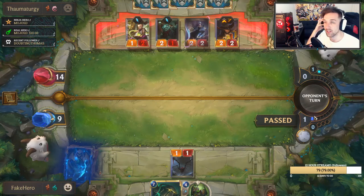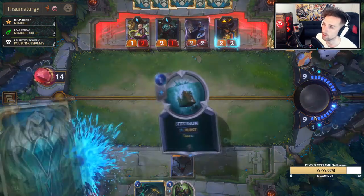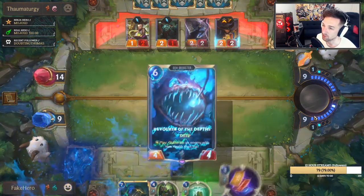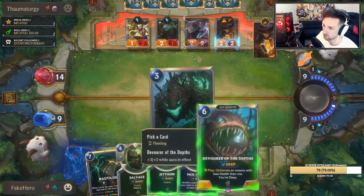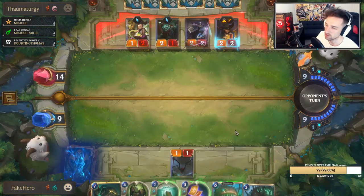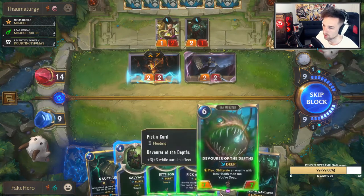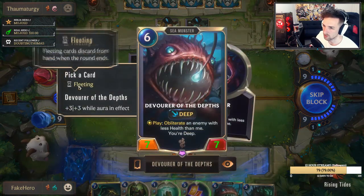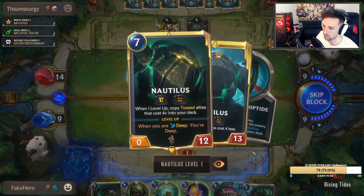If I played it later, it'd be good if we had other cheaper sea monsters as well — then we could play them for zero mana. But we've only got the Devourer of Depths, which costs a bit. It's a bit annoying that we drew that, so that's going to be fleeting. I don't think he will bring back fleeted monsters.